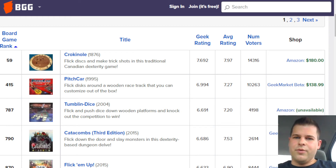The top rated flicking board game on BoardGameGeek is currently Crokinole at 59th place of all board games, so that would be the number one flicking board game.